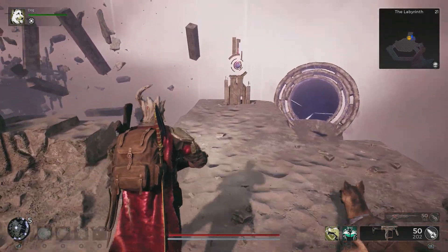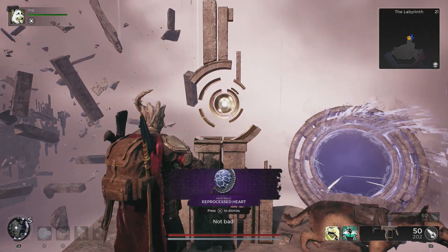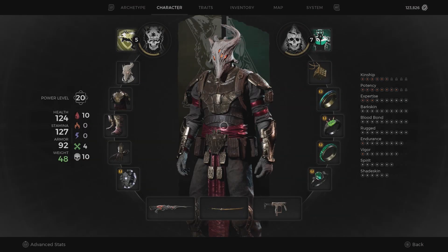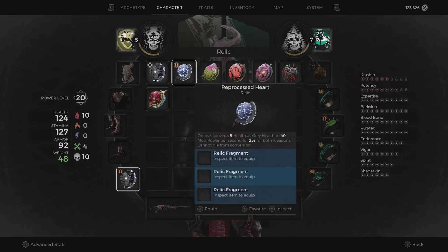The reprocessed relic will, on use, convert 5 health as grey health to 40 mod power per second for 25 seconds for both weapons. You cannot die from this conversion, however it will hurt you and leave you with only one health. This, for me, is one for the collectors — not for the gamers.